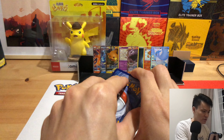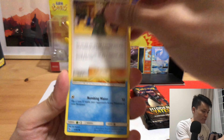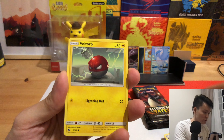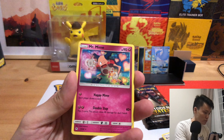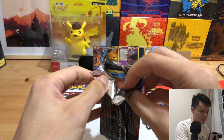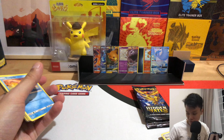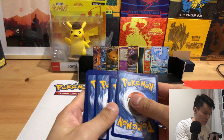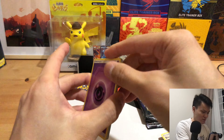Down to our final tin. 40 Gyarados. Koga's Trap. There's a Lt. Surge Energy. Strategy Energy. Pikachu, Ekans. Another Pikachu and a Mr. Mime. Down to our final tin. So if you exclude Energy, it's probably 2 hits per tin. Not really exciting but okay.